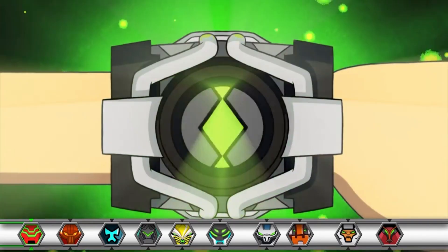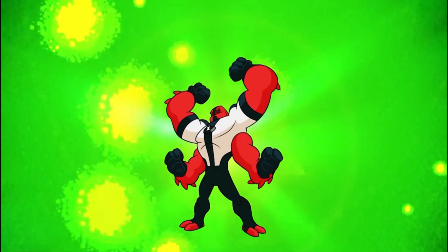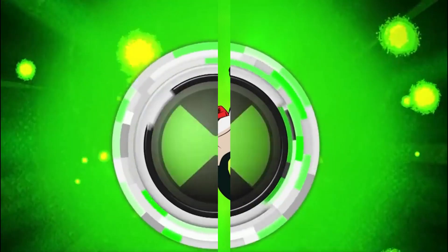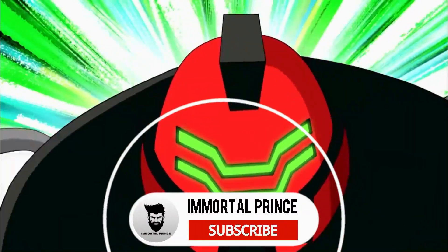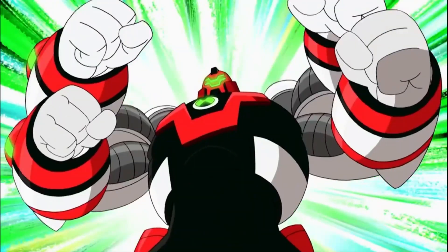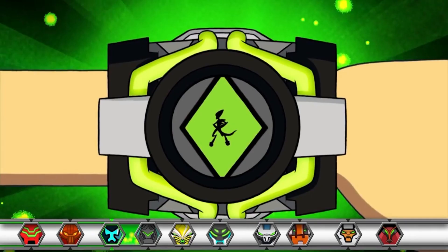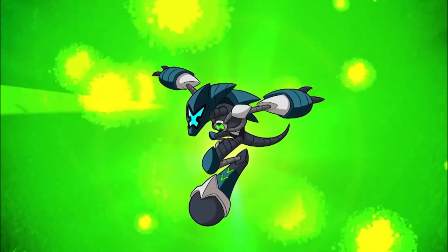Now, the second alien is 4 Arms. This is the 4 Arms type. For this armor, we will use the rocket. If you attack the enemy, you can use the rocket. This is a rocket — very powerful. This is a power of Omnitrix aliens.